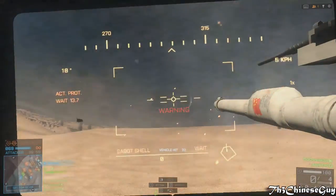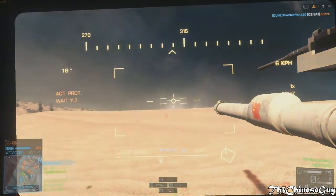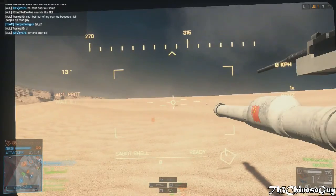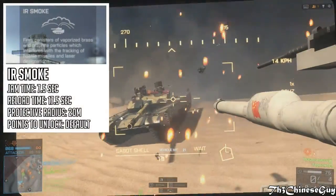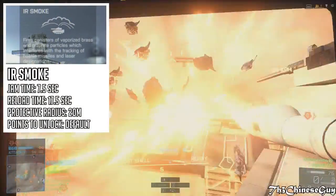Also if you haven't watched the previous parts, I will link them down below in the description for you guys to check out. So let's hop right into it — we first have the IR smoke, which is the default countermeasure.